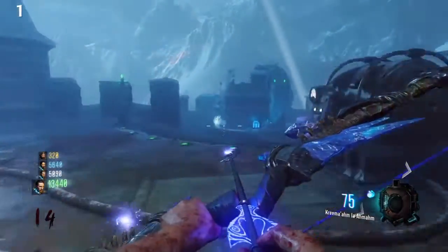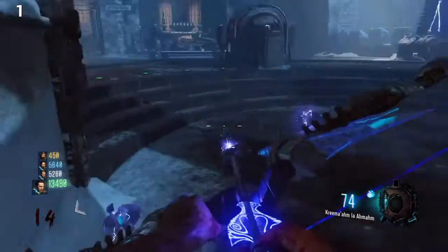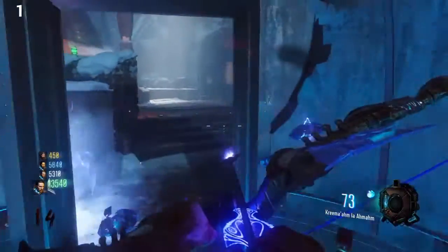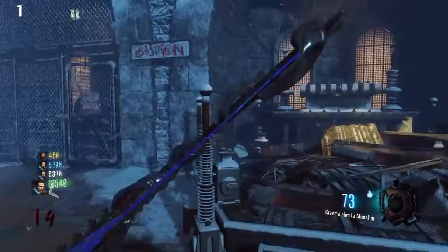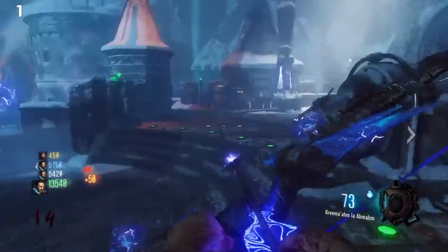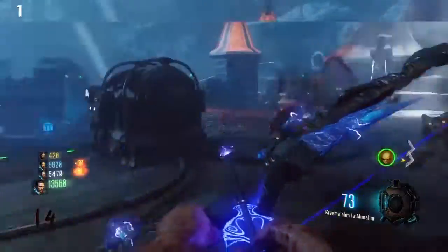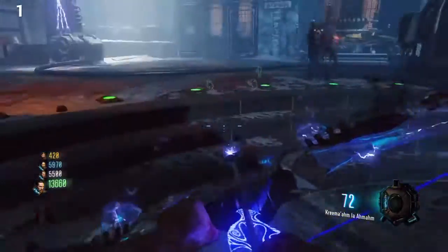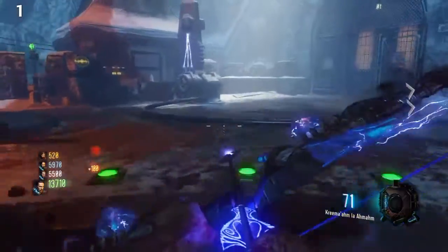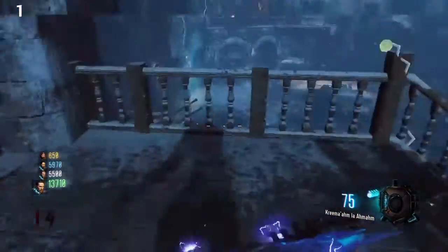Coming in at number one, my friends, it is Der Eisendrache. I love it, I really do. I didn't expect them to introduce four wonder weapons in the first map — the bows really remind me of the staffs back in Origins. The fact that each player can choose a bow and have their own quest is just amazing. You can train anywhere, and you can get to a really high round on this map. I just love this map so much.